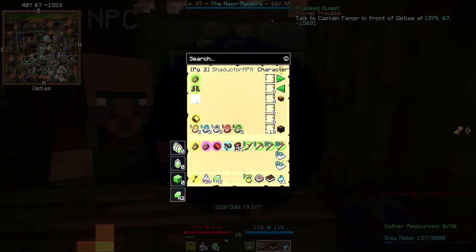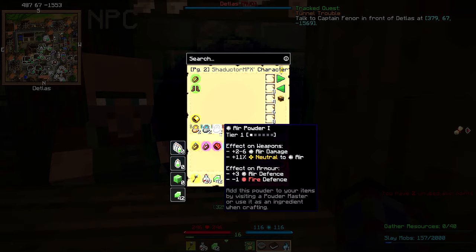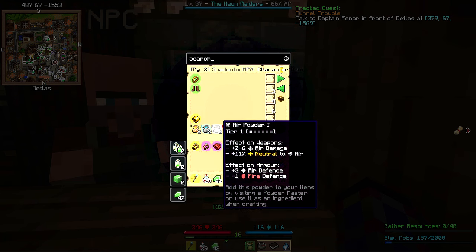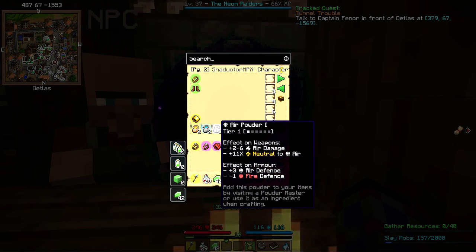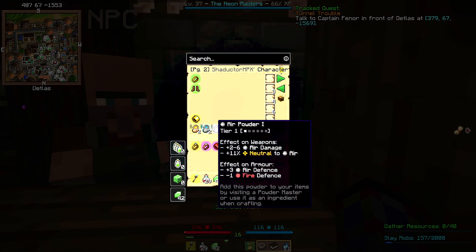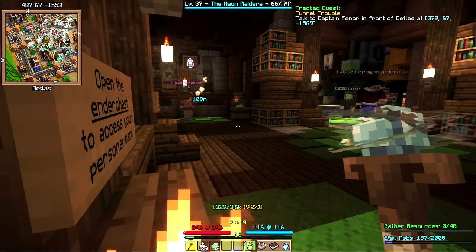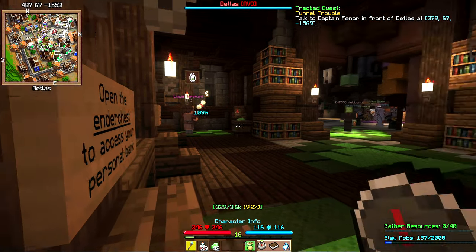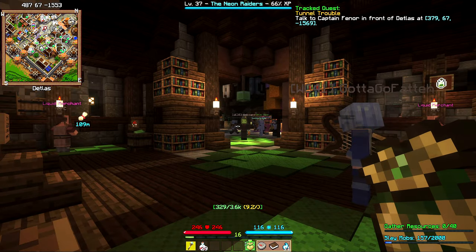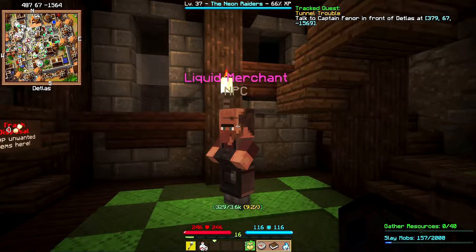These are all the powders — do let me know in the comments if you know what the powders are for. By the looks of it, it's just to add effects onto weapons or armor. I'm not entirely sure how to use them. I don't think I even played with them when I used to play years ago — I know they were around, I just didn't do anything with them.